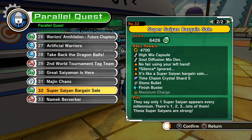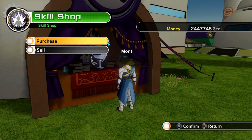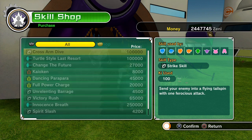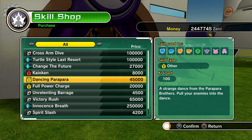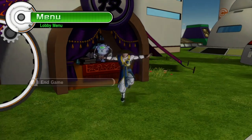Parallel Quest number 32 is one way to get it. But there's another way — right here in the skill shop. I already purchased it so you can't see it listed, but it's in the same category where Full Power Charge would be for other skill types. That's where you can get Maximum Charge from as well, besides that mission.